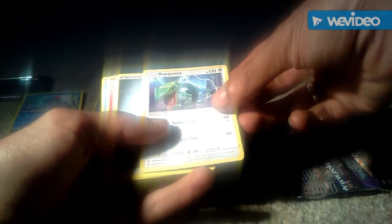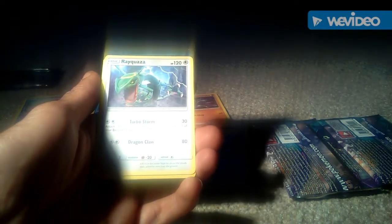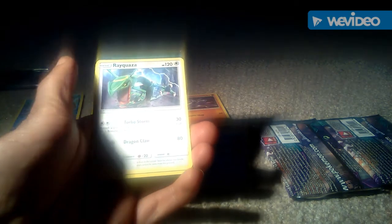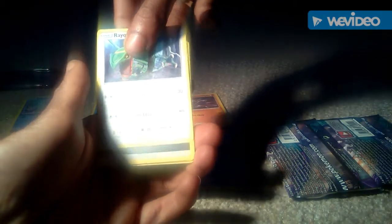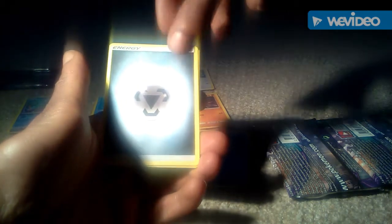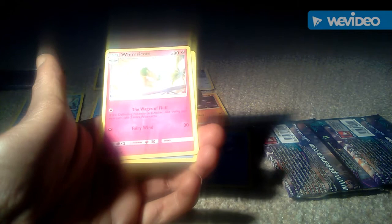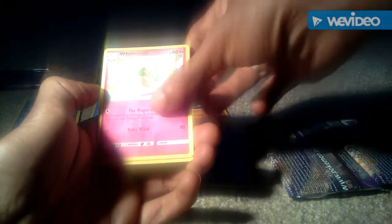We then got Rayquaza, just a normal Rayquaza in its basic form, 120 health points, energy type Pokemon, 2 attacks — 1 of Turbostorm which is 30 and the other of Dragon Claw which does 80. We then got an energy card. We then got a Whimsicott which has 80 health points in its stage 1 evolution, 2 attacks — 1 of Fluff and the other is Fairy Wind which is 30.